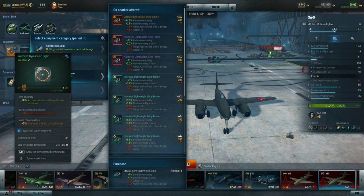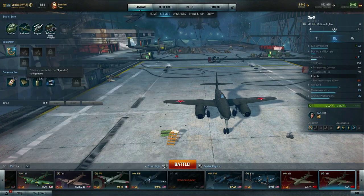Looking at the gyroscopic sight, its bonus characteristic is active because it's been upgraded once. If I upgrade it again, that plus-five-percent chance of inflicting critical damage will be lost until I reach specialist configuration. So don't just upgrade because you can — don't upgrade equipment unless your aircraft is specialized. Once specialized, you'll be buying two more pieces of equipment and spending a lot of components.